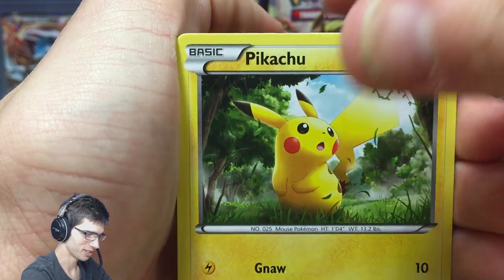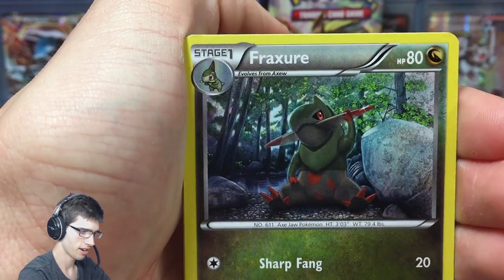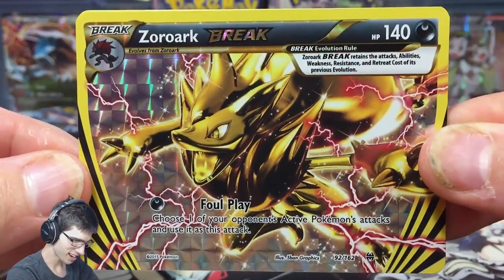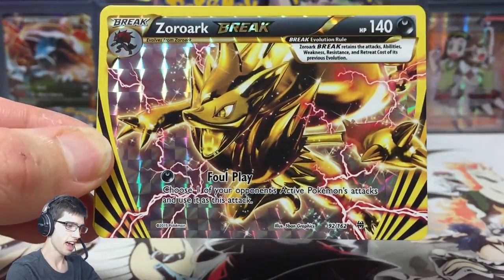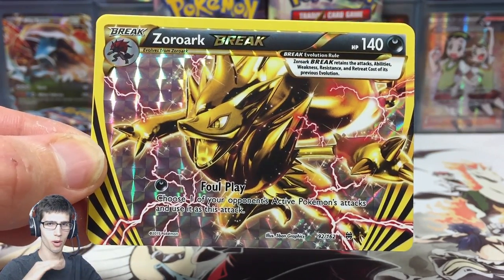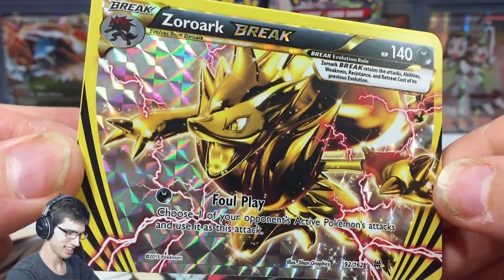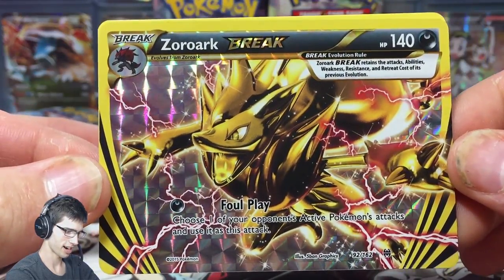We got an Inkay, a Chespin, Floatstone, Cacturne, and a Zoroark BREAK - yes! That's what I'm talking about! The Foul Play ability is just insane. Spoiler alert, but this is the fourth one I've pulled from my case, which is just unbelievable. I'll have to make sure I tag Yellow Swallow or Dennis in this video - we were just talking about this today, he was talking about how I pulled so many Zoroark BREAKs. Yet there's another one, Dennis!